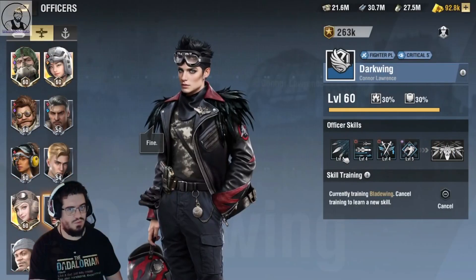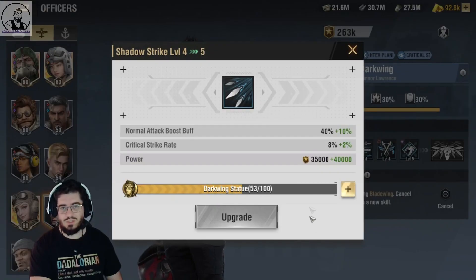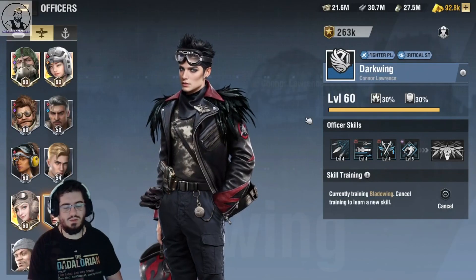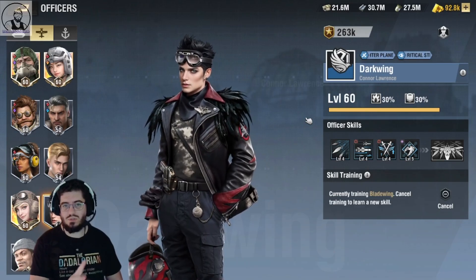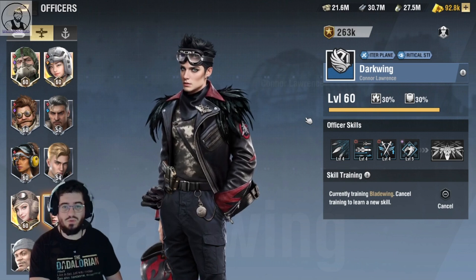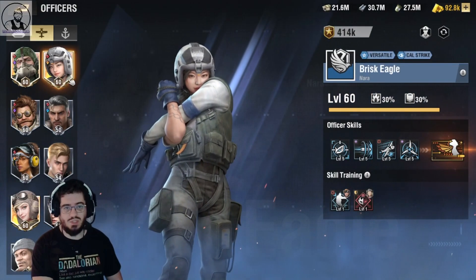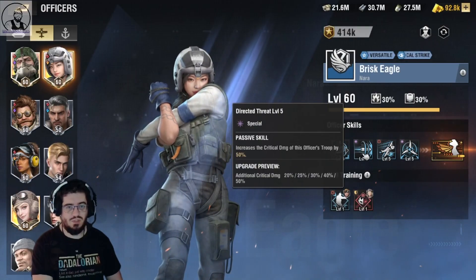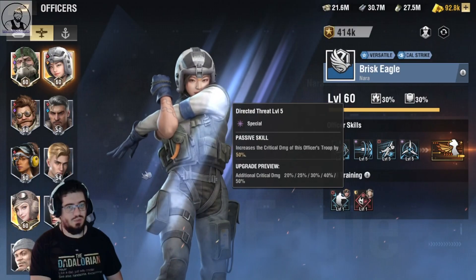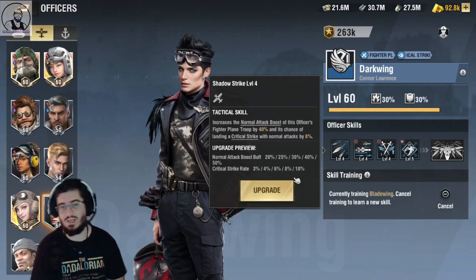Let's have a look and see where we're at with Darkwing. We're currently at four, four, four, and five for his skills, and we're sitting on 53 statues. So next month, which should be in the new year — sort of early part of January — will probably see two out of the remaining three skills complete. We should have two on five and two on four, so he'll pretty much be ready to be brought into rotation to straight out replace Brisk Eagle. Then we will just train this skill in — critical damage of this officer's troop is increased by 50% — because we're going to be using Darkwing's critical strike ability and higher critical strike rate in order to bring that damage up just a massive notch.